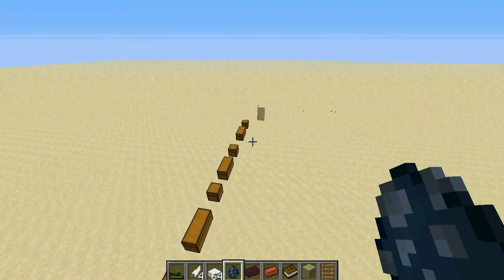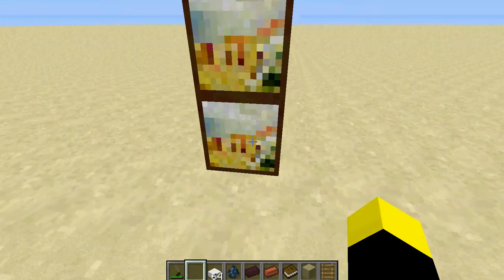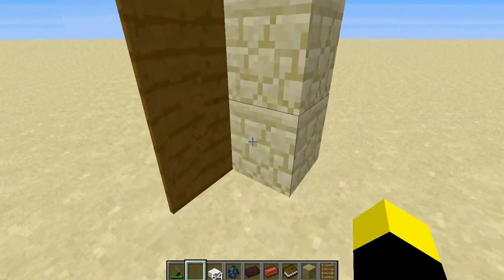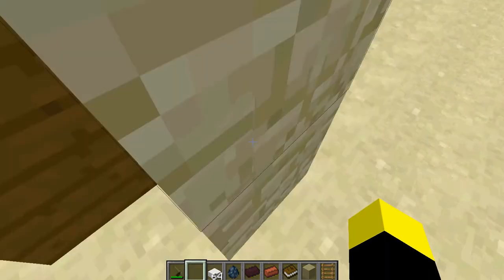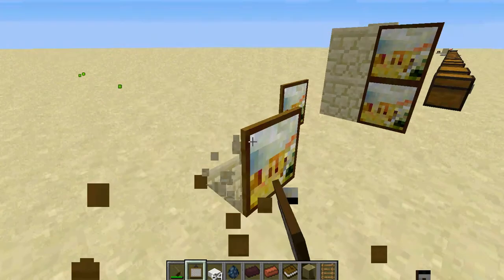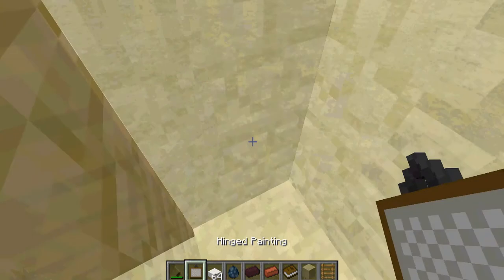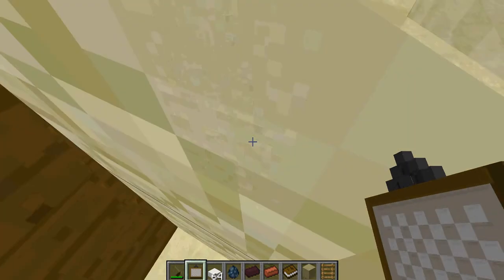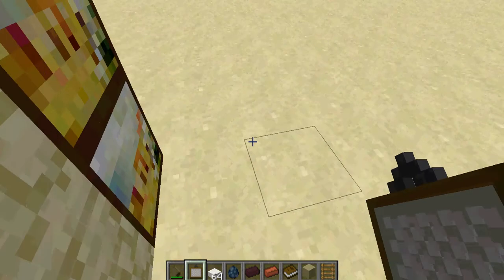One last thing — we have the hinged paintings. These paintings work as doors and you can place them on illusion blocks. You can also just place them on the floor and open and close them. Basically, you can think it's a normal wall but it's not — you can just go right through.